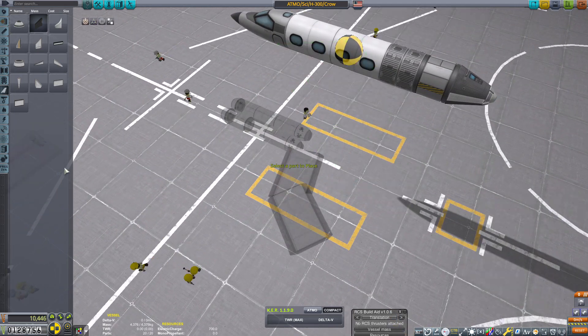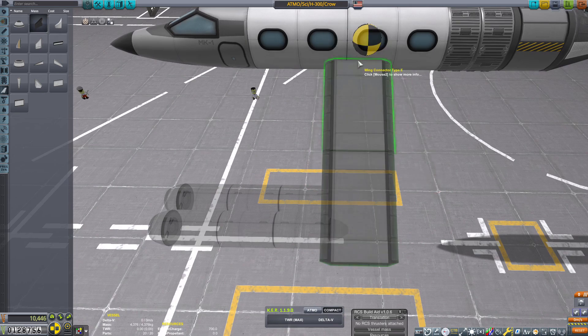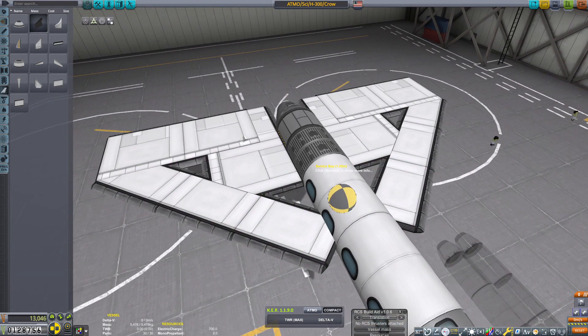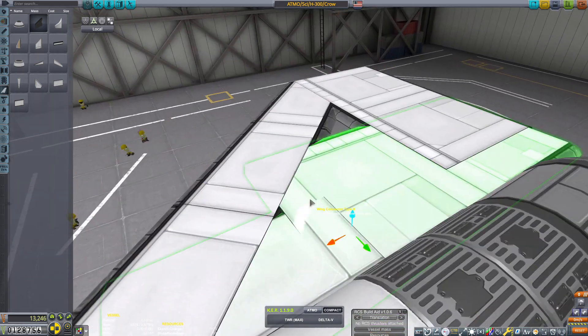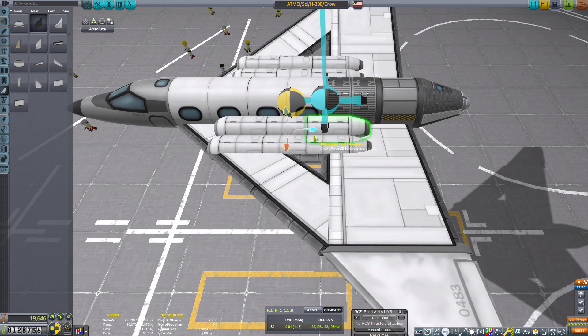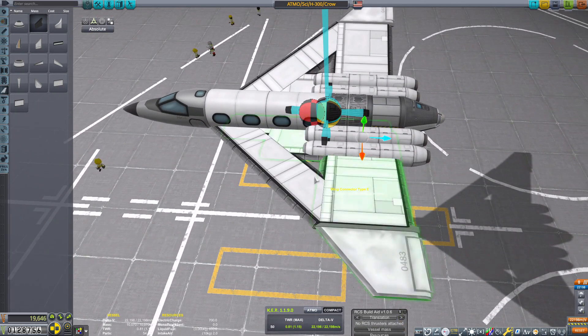But the problem with flying is that we only have one type of jet engine. It is the Juno engine — the beautiful, tiny little, very low-tech Juno engine. Not very powerful, but it does sip on fuel. It's very sippy. It loves to sip.